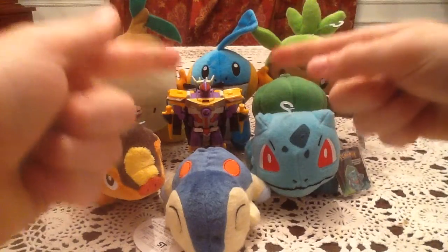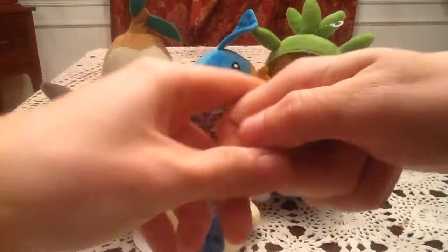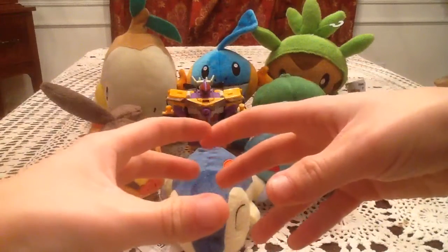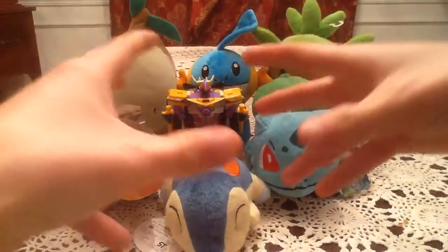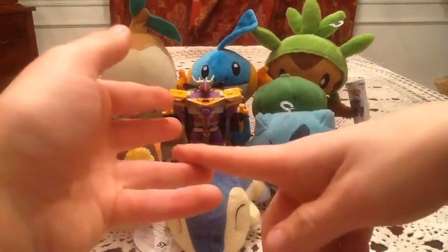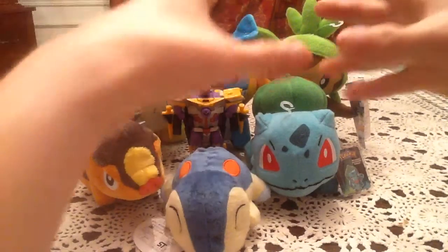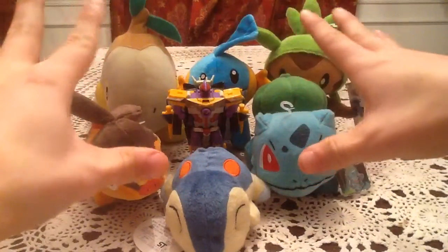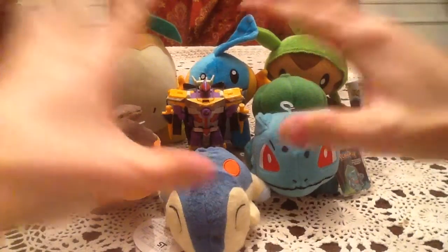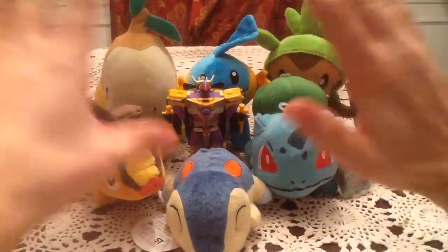The newest one here is Mudkip. I recently found him at a local Target. Target is apparently doing a new end cap in the toy section with all Pokémon cards — so check your local Targets. They had a box with Mudkip, Treecko, and Torchic — two of each. And this is just, oh my goodness, like the nicest material I've ever felt. It's so soft, really nicely made. Easily the nicest feeling quality of any of them.